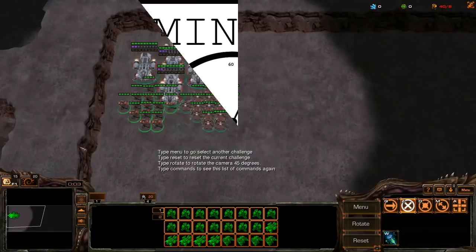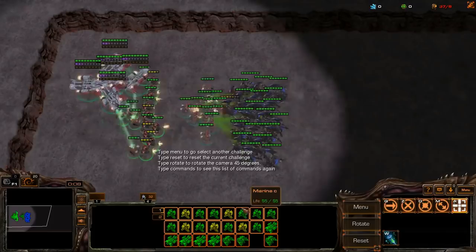Hello, my name is Pardep, and this is Minutes Micro. Today I'm going to talk about the double stim bug. Usually, stimming a marine twice only makes it take double damage.